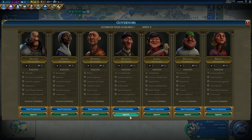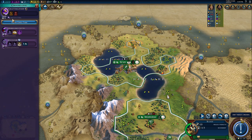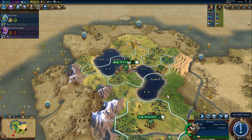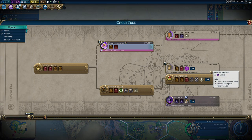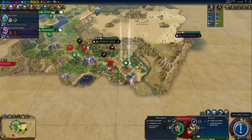Let's appoint Magnus as a governor in Xi'an and continue. Let me just quickly check — I need the government plaza, which requires Craftsmanship and State Workforce. I'm used to playing in Italian, so I don't always recognize the names of the districts.